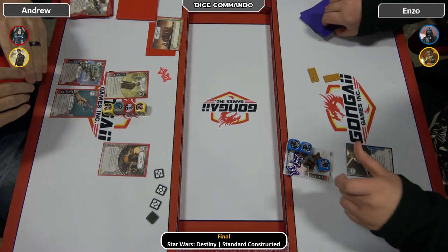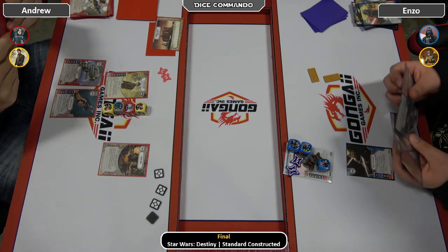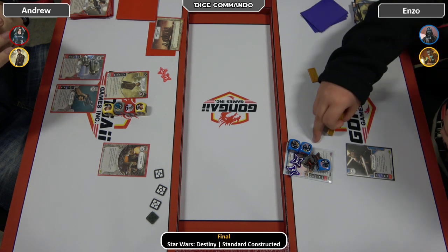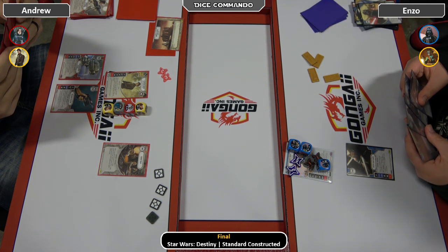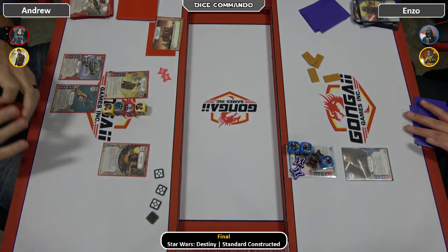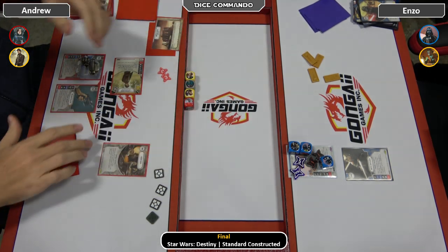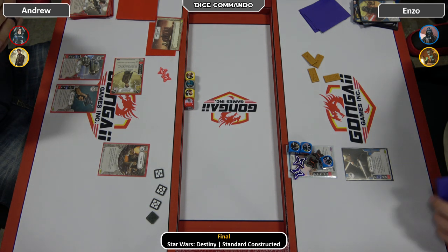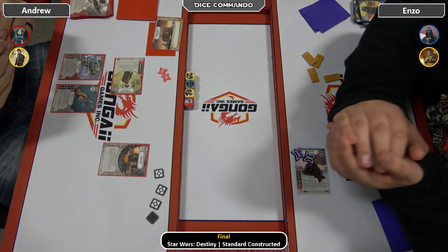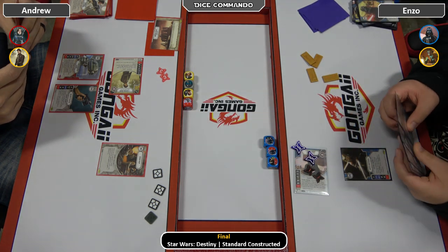We go into the next round. Enzo should have four dollars. Interestingly, Enzo only has five or six cards left in his deck. There's a gun on the holdout, a discard and money on Cassian, and a blank on Rex. Here comes the Big Daddy Vader — a blank, a blank on Shoto, and a three.